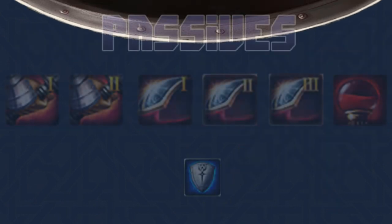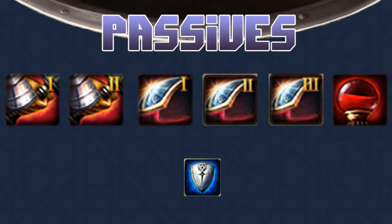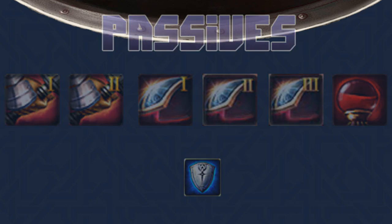For passives: attack mastery one and two are both maxed, same with defensive mastery one, two, and three, as well as HP increase. I do not recommend maxing critical increase because you can reach the maximum crit threshold without it. Also get defensive stance to level one just for the prerequisite for the evasive dash skill.